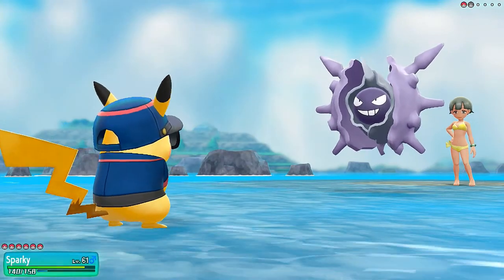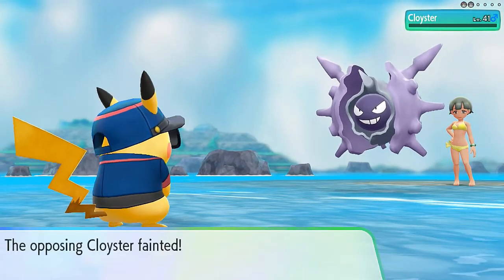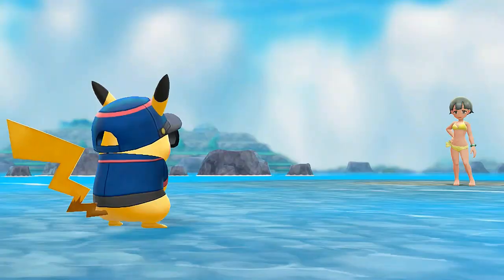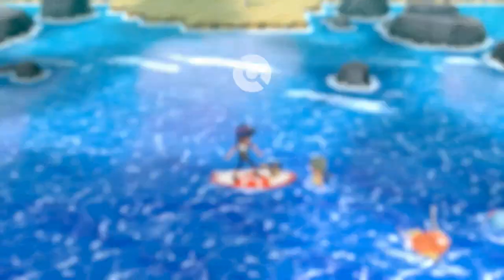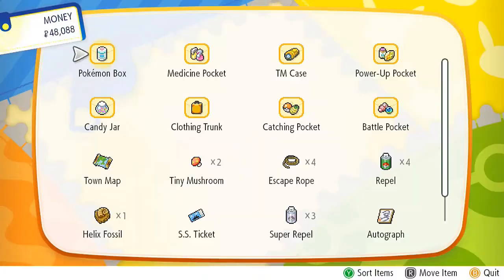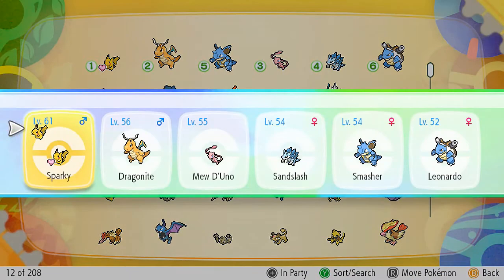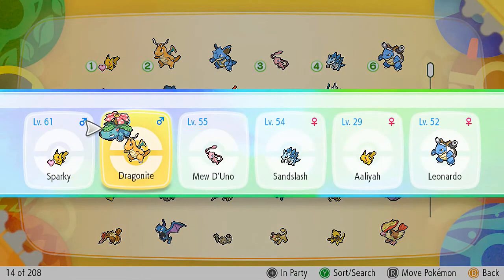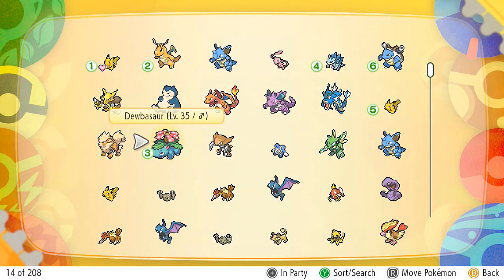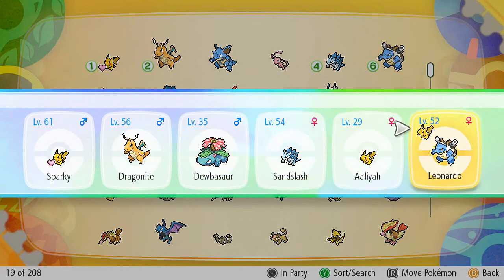Thunderbolt lands — yeah buddy! I'm going to be using Aaliyah and Dubasaur for this stretch because they both need leveling up, plus I need to finish the missing piece of my secondary team. Let's go ahead and add Aaliyah to the team, taking out Smasher and giving Dubasaur a chance. We're also going to take out Mew Day Uno, and Raichu needs to go in there too — it's a perfect Raichu.